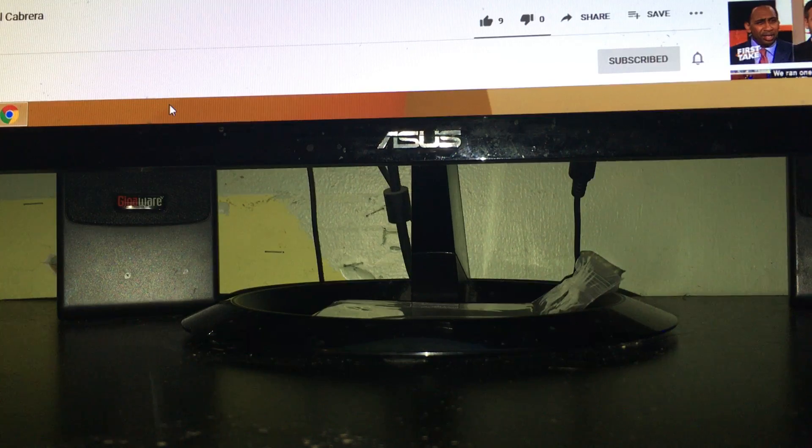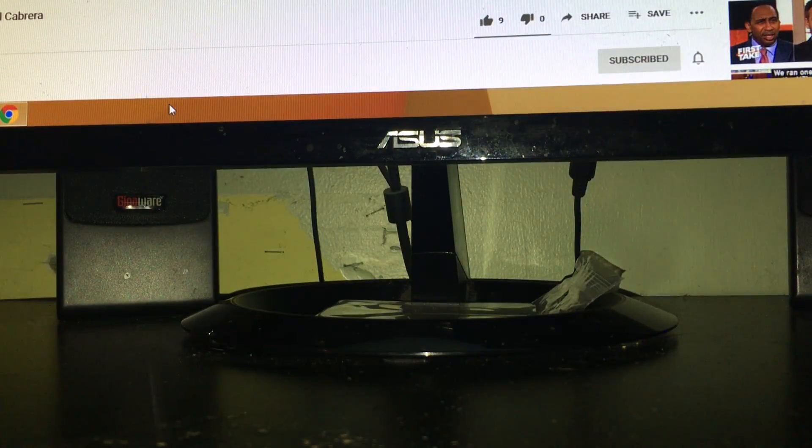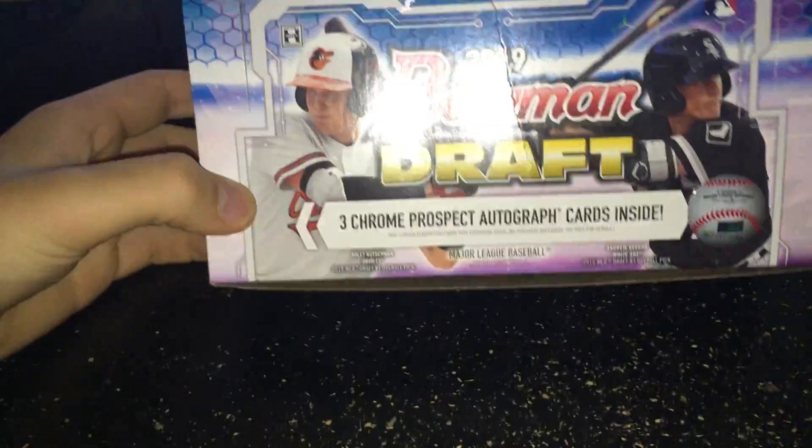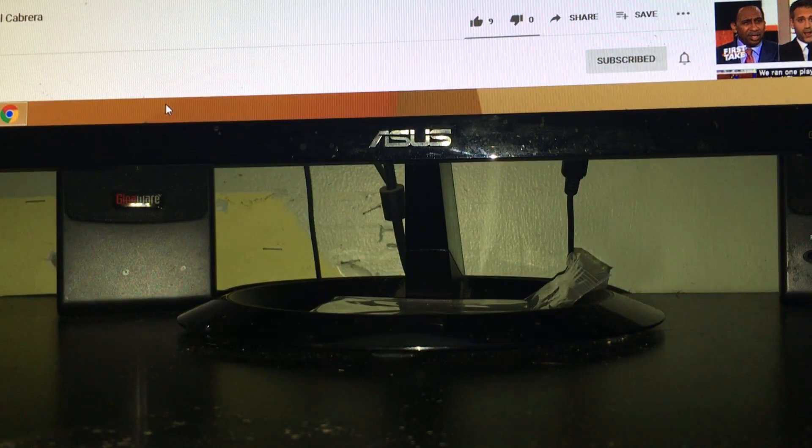I opened a couple boxes: first off, a box of Elite — new Elite baseball blaster for 15 bucks. And then he had some Contenders football blasters brand new, so I opened one of those. And then I decided to do a little big boy spending this week, just like I did last week, and I picked up one of these Bowman Draft jumbos. I'll recap that in a separate video, not this one. In this video I'm going to recap the other two things — the two blasters.